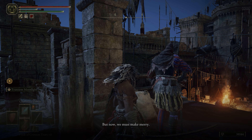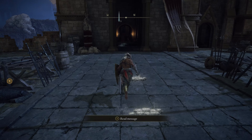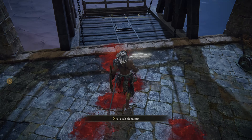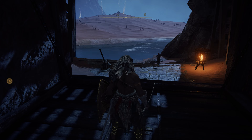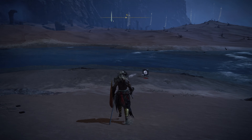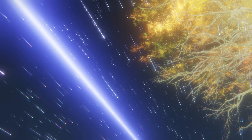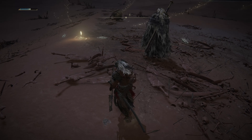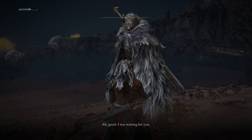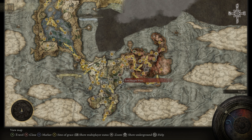A cutscene will play, which I won't show for spoiler reasons. Turn around and go into the castle — run through the first and second doors, take a right and exit where you'll find an elevator. Taking the elevator down brings you to a beach with a portal in front of you. Taking this portal puts you into a main boss fight, which I won't show for spoiler reasons. After defeating the boss, a cutscene will play. After that, you'll find Blaidd next to the Site of Grace — make sure you talk to him before resting, because he seems to disappear after you rest there.